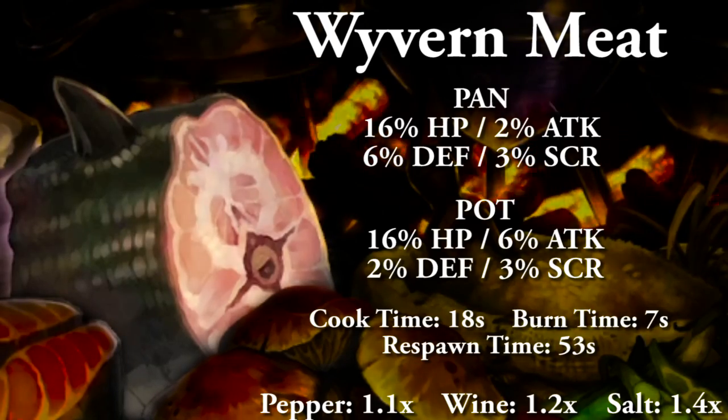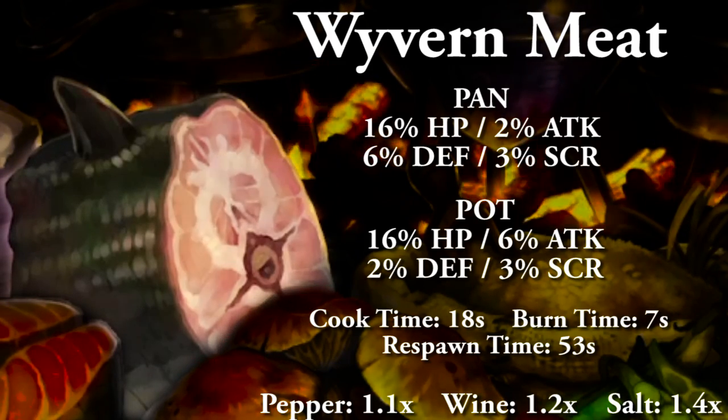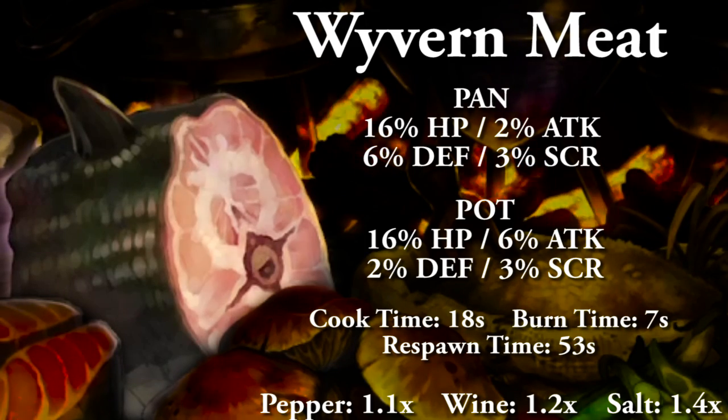Wyvern meat cooked in a pan: 16% HP, 2% attack, 6% defense, and 3% to score. Cooking in a pot: 16% HP, 6% attack, 2% defense, and 3% to score. Full cooking time 18 seconds, burn time 7 seconds, and respawn time 53 seconds. With the spices: salt is 1.4x, wine is 1.2x, and pepper is 1.1x, capping out at 1.7.